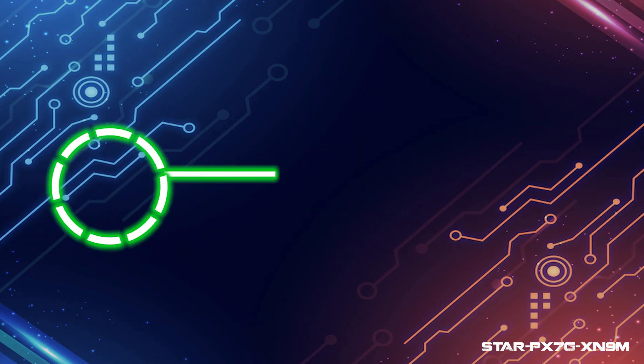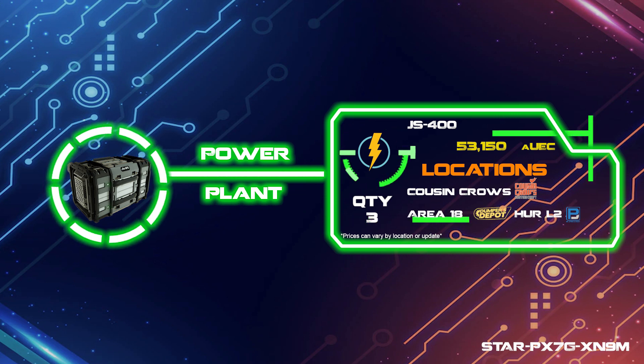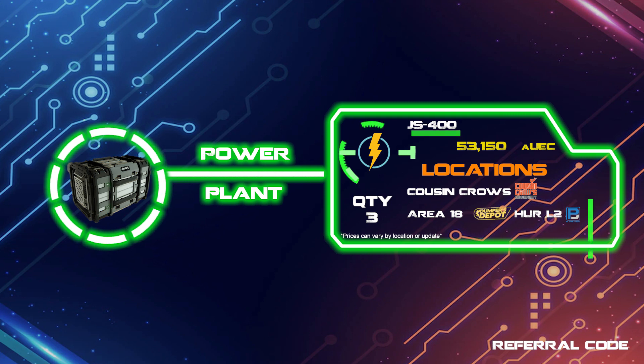Moving on to the powerplant, I went with the JS400, which can be picked up at Cousin Crows or Her L2, and is a pretty standard component to help you get a little more juice out of your laser repeaters.